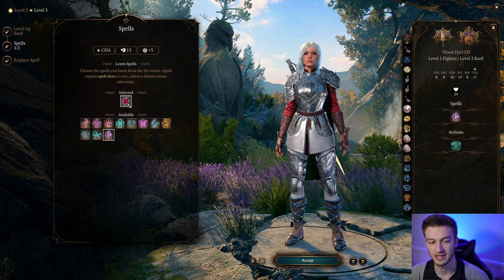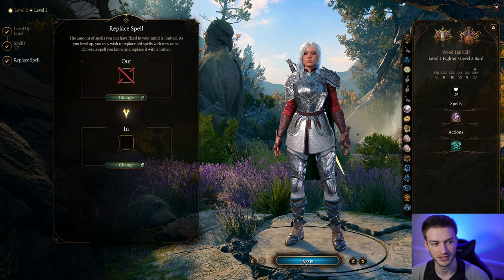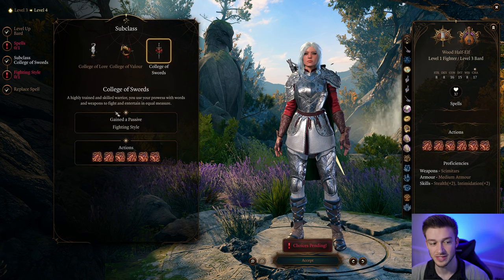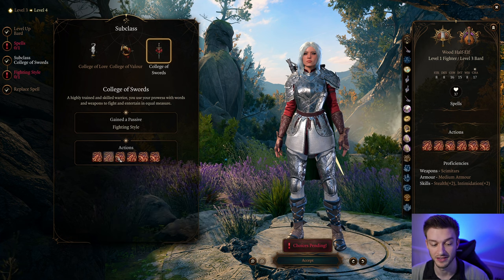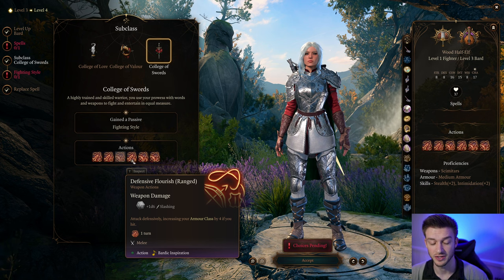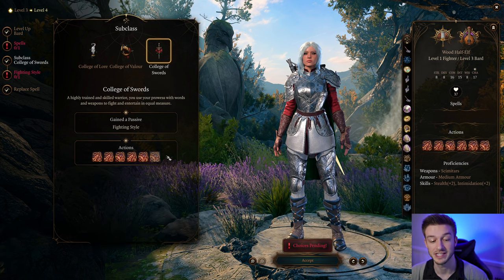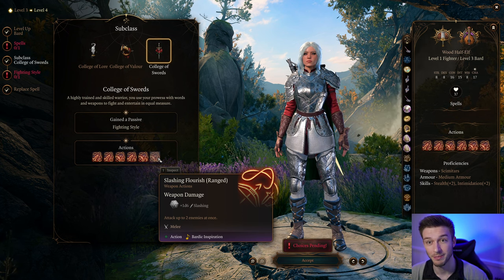At level three, this is when we get to choose our subclass, and we're going with the College of Swords. This gives us a fighting style and the flourishes, which is a big part of this build. You'll start off usually with Defensive Flourish, which will increase your armor class. Then you're going to follow up with Slashing Flourishes, which allow you to attack two enemies at once using Bardic Inspiration. You can also shoot two enemies at once with your bow. This is extremely powerful.